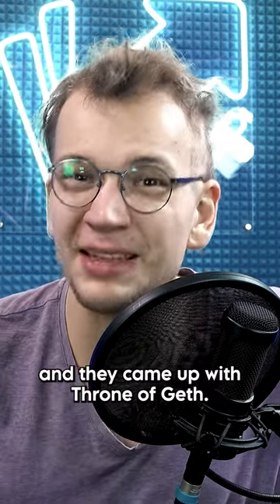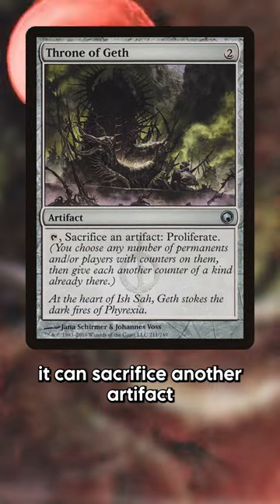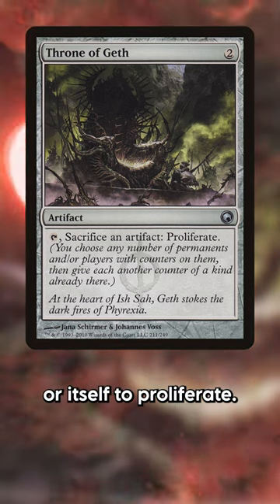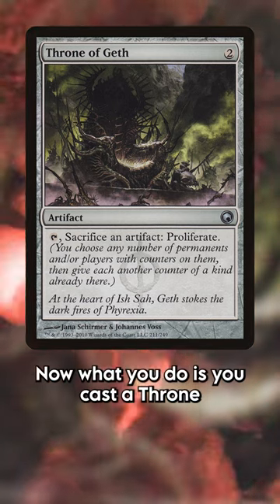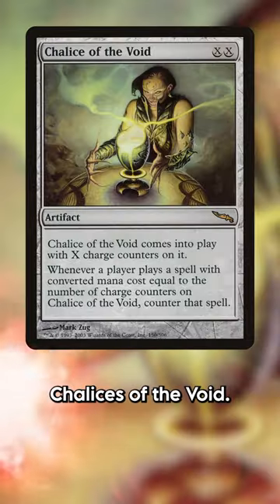Players got creative, and they came up with Throne of Geth. Throne of Geth is a two-mana artifact. It can sacrifice another artifact or itself to proliferate. What you'd do is cast a Throne and sacrifice it to itself, adding a charge counter to all of your opponent's Chalices of the Void.